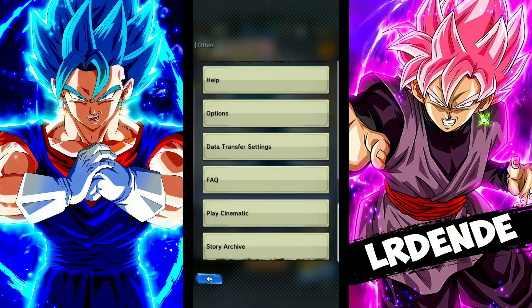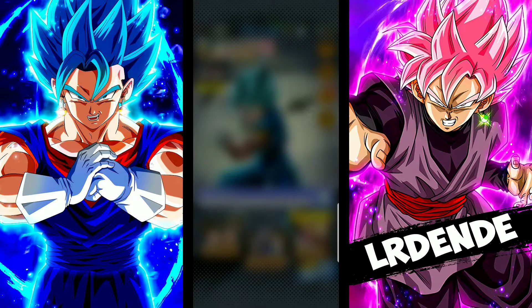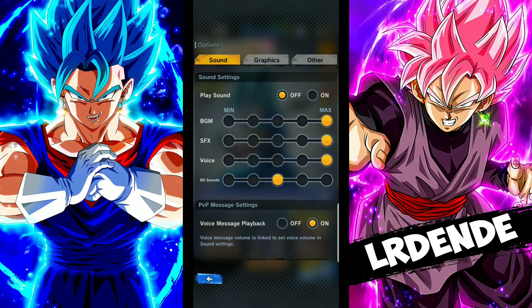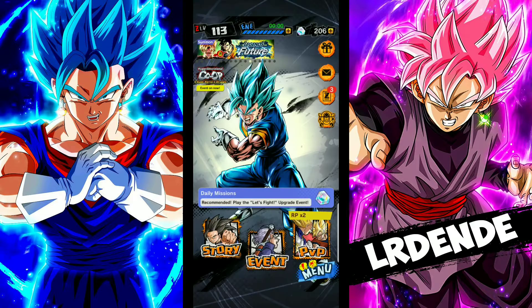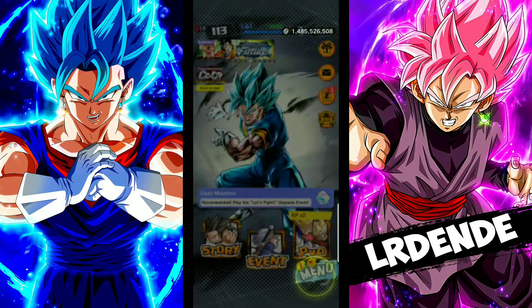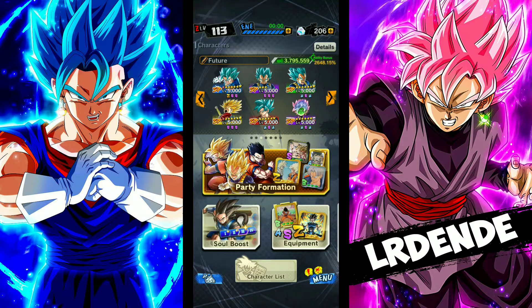Alright, so we got two new units that just dropped. Two new units — red Goku and purple Vegeta.